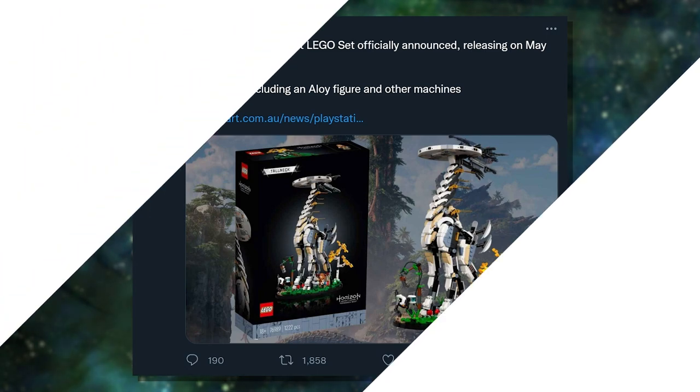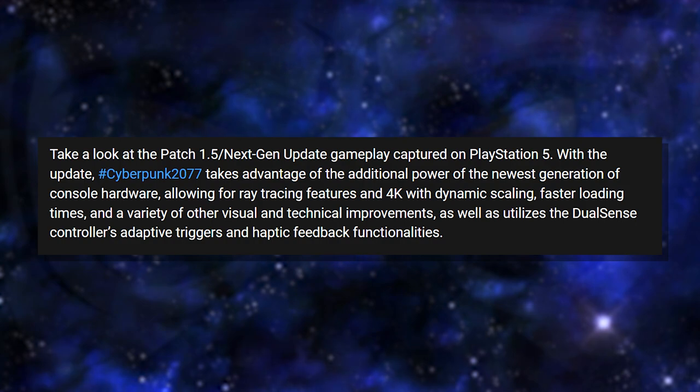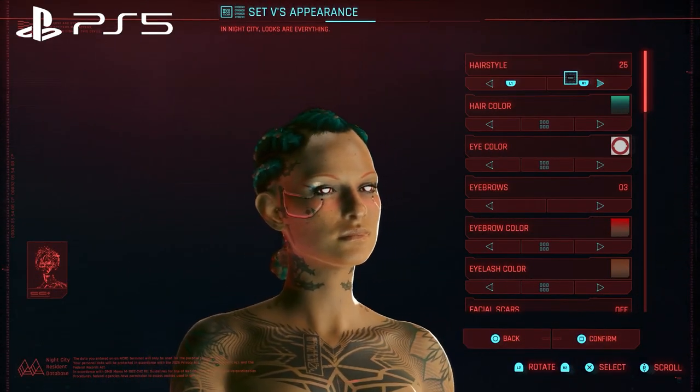Now into Cyberpunk 2077. The patch 1.5 next-gen update gameplay was captured on both PS5 and Xbox Series X — the same gameplay on two different consoles. The update takes advantage of additional hardware power, featuring ray tracing, 4K with dynamic scaling, and faster loading times. The PS5 version additionally utilizes the DualSense's adaptive triggers and haptic feedback, which is exclusive to PlayStation.